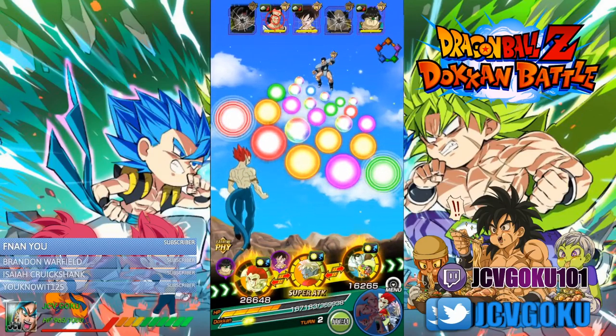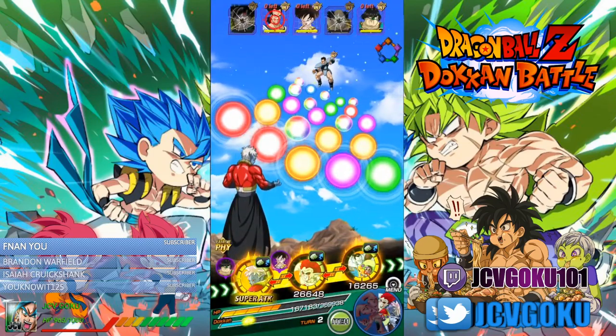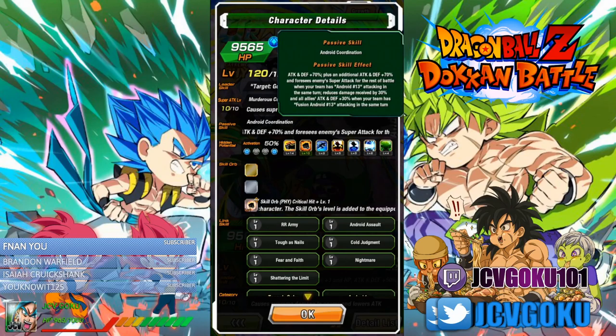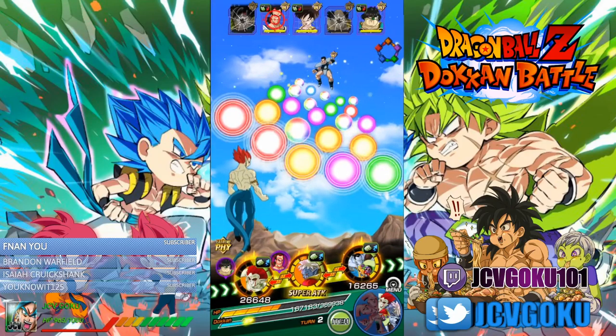Here we got quite a bit of support. I believe this guy gives extreme support — he gives defense to all enemies. He's basically gonna do almost nothing to us. And I forgot what this Android does — he lowers the attack. The reason I run him is because he links with Mira too. I'm sure there are quite a few links.